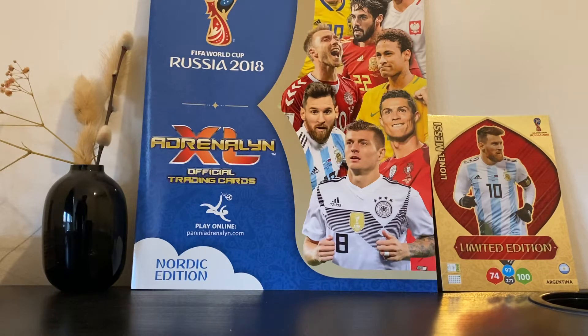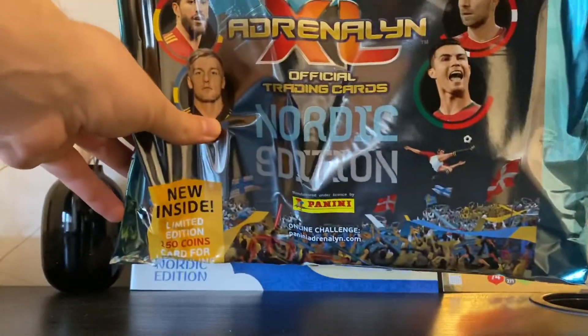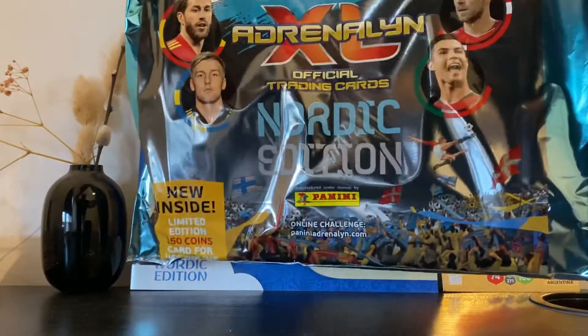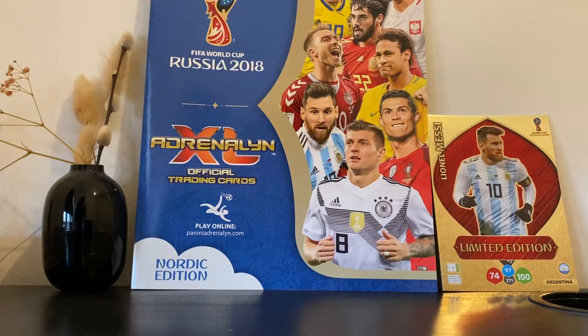Today we are going to open this. It's a Euro 2020 Binder — it can't even fit on the canvas, it's too big. It's the Nordic edition, so the Scandinavian edition. There is a collector's album in there, a magazine guide, a game board, three booster packs, three limited edition cards, and one XXL limited edition card.